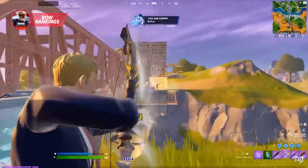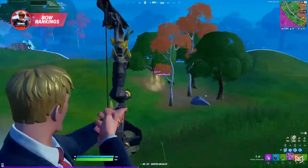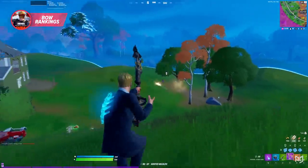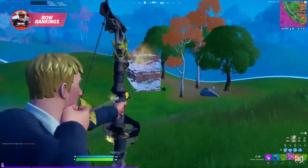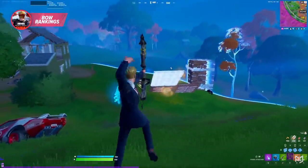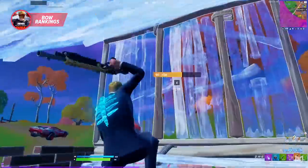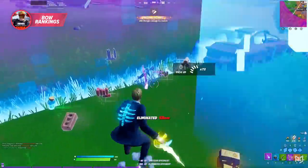Out of all the bows, the stink bow is definitely the best bow to use in all game modes. This bow will absolutely infuriate your opponents and will give you a huge advantage over players. The bow will help you pressure your opponents, make them waste a lot of mats, and lose a ton of HP. Your opponent will be in absolute shambles by the time you or your team pushes them, and they will definitely be an easy kill.